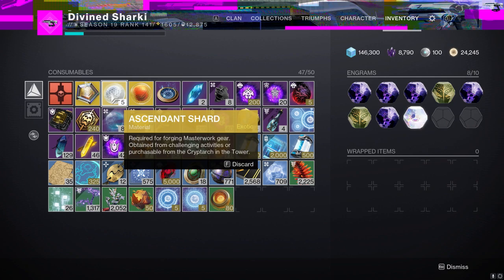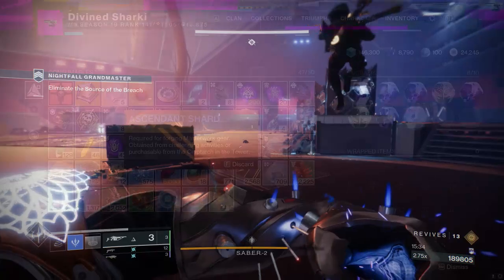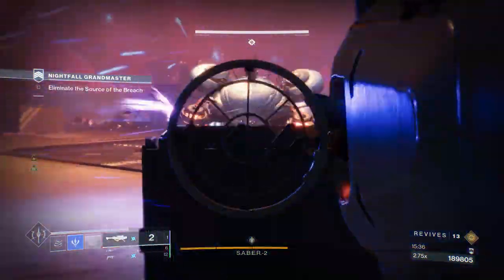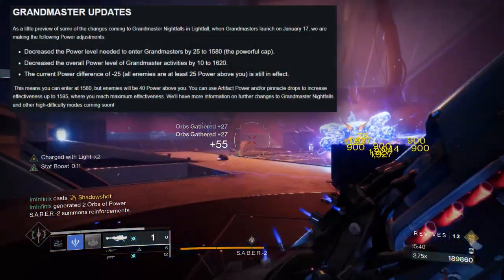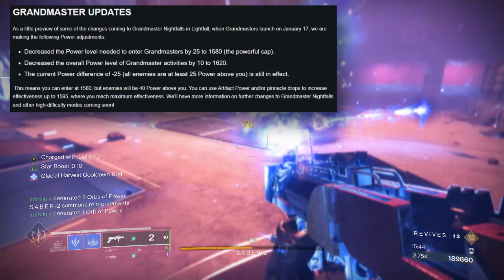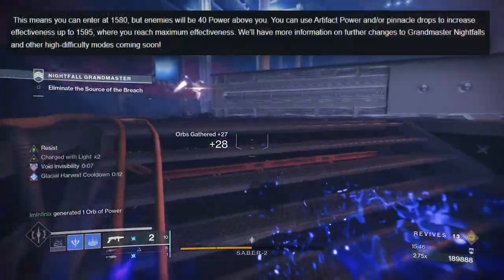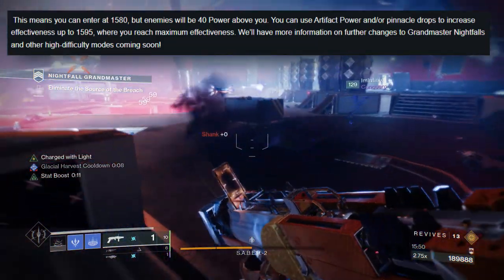Anybody that's at least 1580 can hop into the GM now and get these rewards — easily, though that might be a stretch. With information from yesterday's TWAB and the GM changes they were making, they brought the power level requirement of entry down to 1580. Granted, the enemies will still be 1620, so you'll be at a 40 power difference — but you can at least hop in.